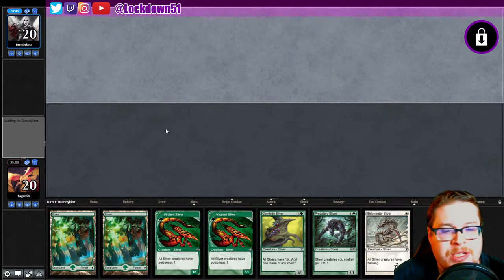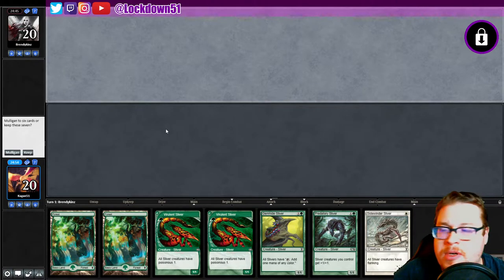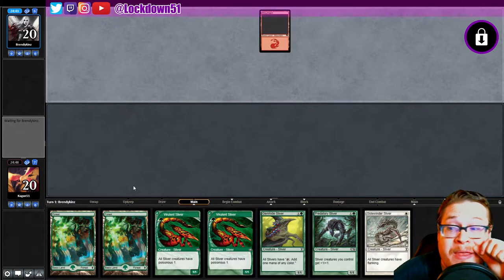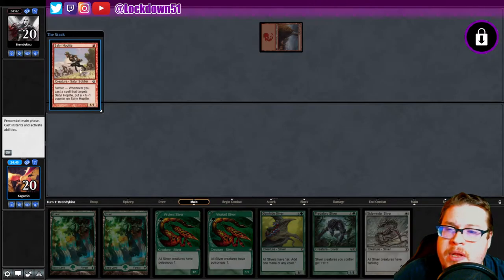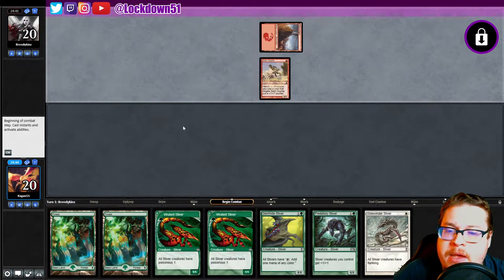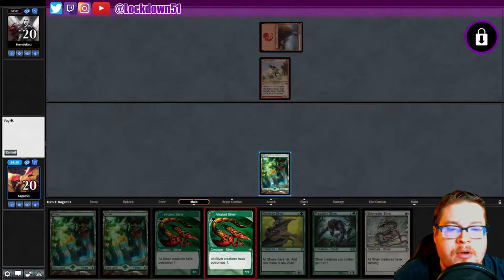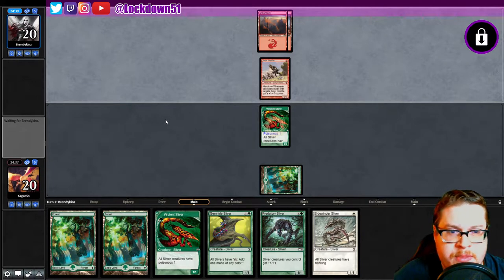Welcome back everybody, it's time to lock down some nice slivers. Merry Christmas to y'all watching, thank you for swinging by the channel on Christmas day, I appreciate it. It looks like a pretty nice double Gemhide into no plains yet, but we got two lands and that's better than one as we could see from last time. But we're up against heroic mono red, that's gonna be a bit tricky. I don't want to get the beat down going from mono red right now, not on Christmas.